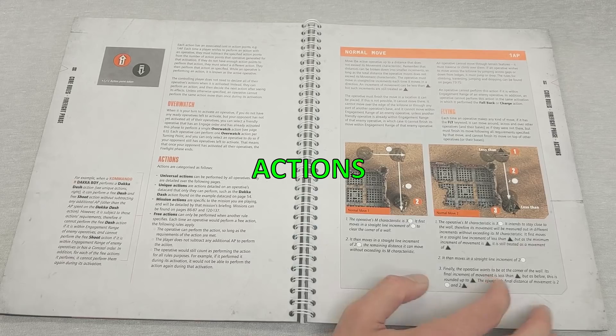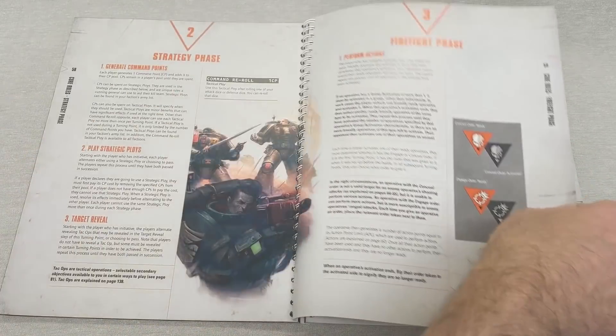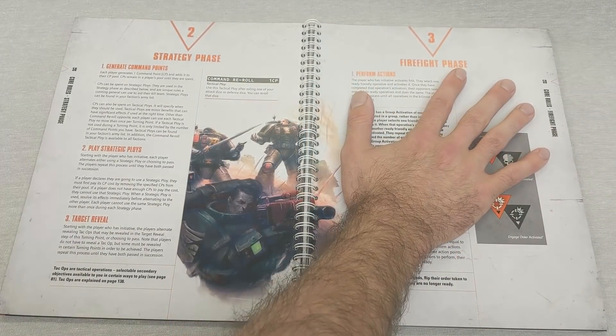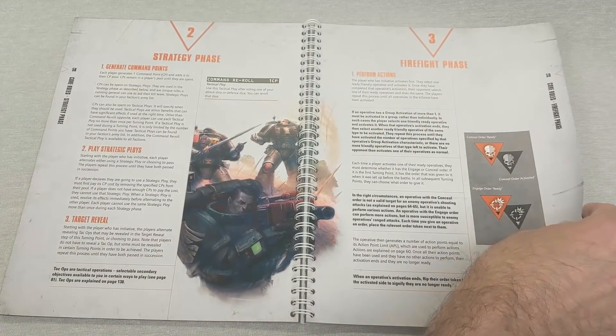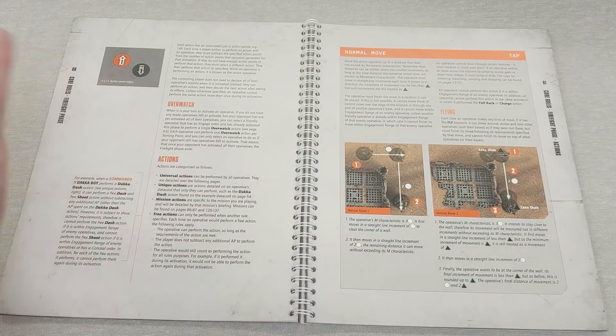The firefight phase is 95% of the game - the initiative and strategy phases are tiny. The firefight phase is the game, so we're going to be looking at it for the next half hour.